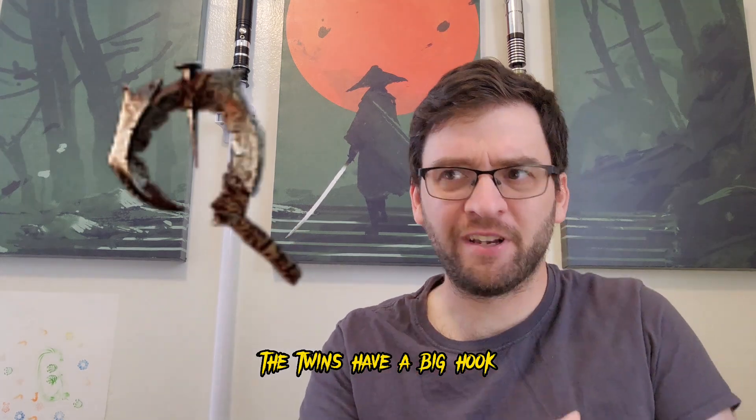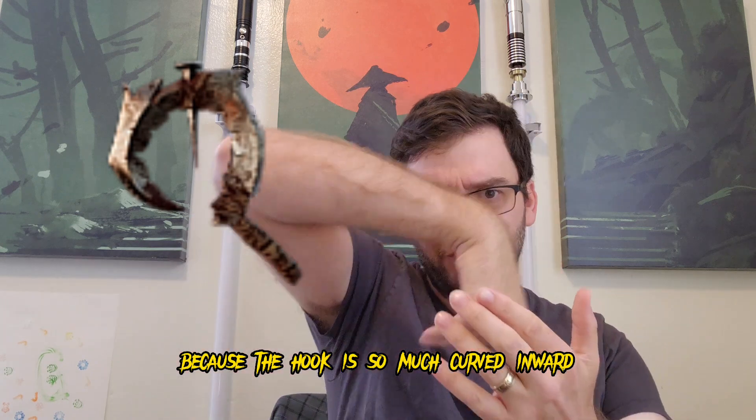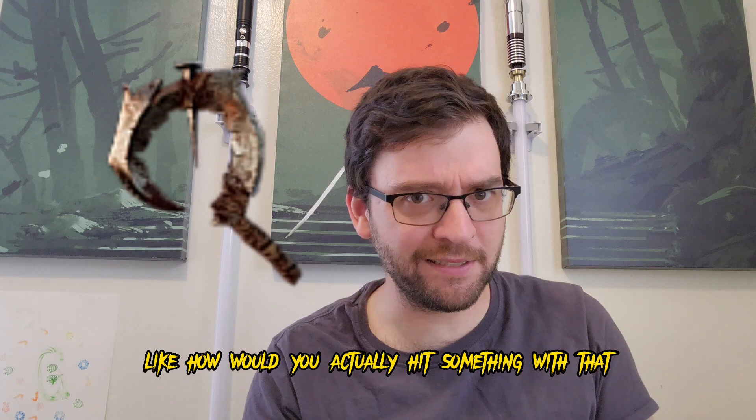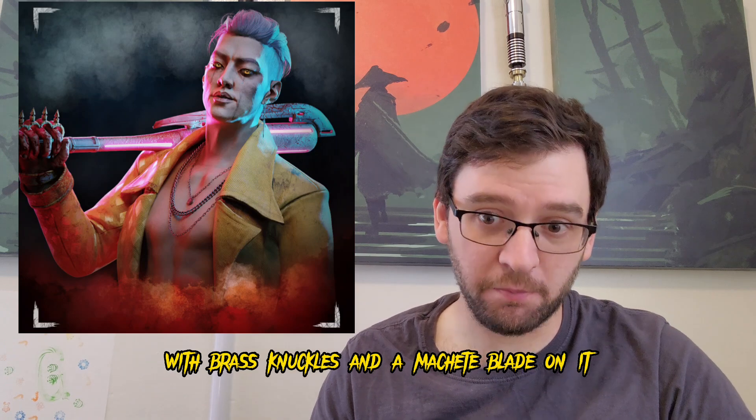The Twins have a big hook, and this one wouldn't really be too effective because the hook is so much curved inward. Like, how would you actually hit something with that and get it hooked in? A baseball bat with brass knuckles and a machete blade on it.